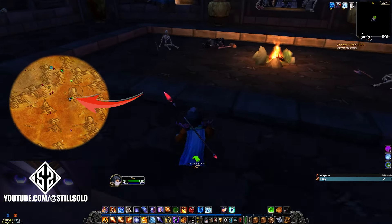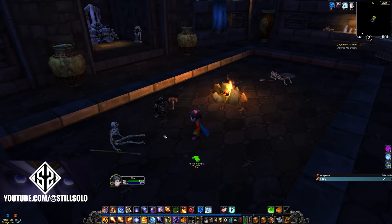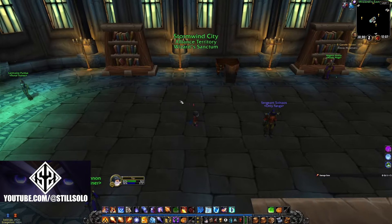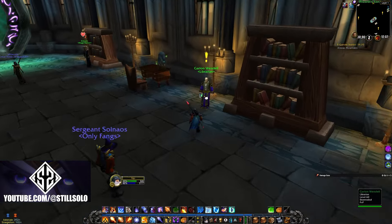For our last book we're heading over to the Badlands — this one is going to be located at the top of a mountain inside a tomb. I did forget to actually record while I looted it, but it's going to be on the ground right here. Now that you have these books, just take them back to the NPC in the Mage Quarter in Stormwind and get the rune.